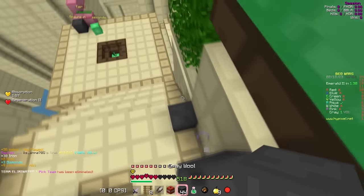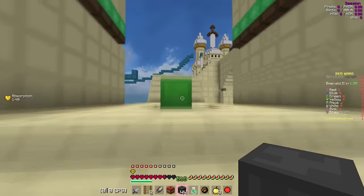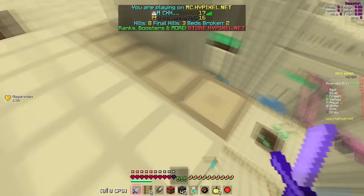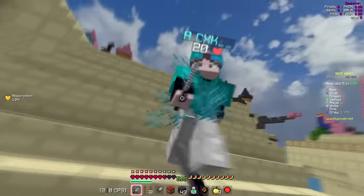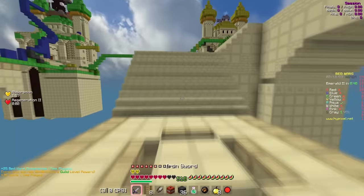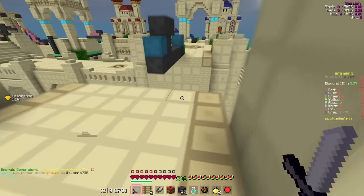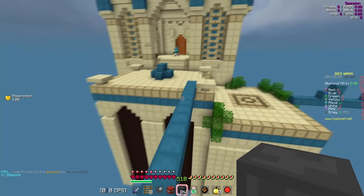I want to get a diamond sword and just spawn kill this player and see how much damage I can do. I feel like diamond swords would be so overpowered with Sharp — I feel like that would just be insane. So diamond swords do seven damage, and then Sharp 1 is 8.25, and Sharp 2 is 9.5 damage, right? I think that's 9.5 damage — that's insane. And also this guy has no prot, so I would do so much damage. Now we can just spawn kill him over and over. Can I rack up 100 kills? That would be insane. I think that would be crazy.